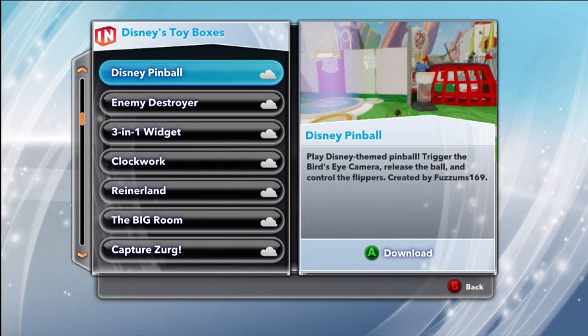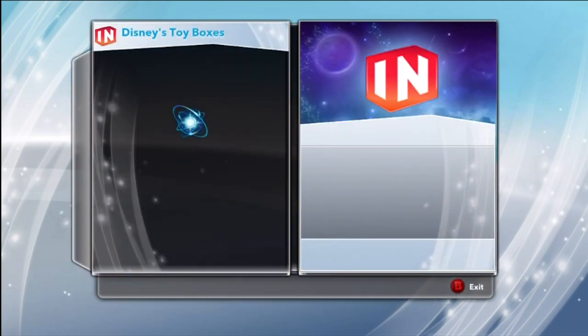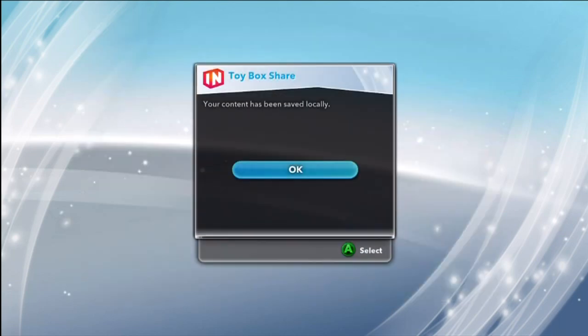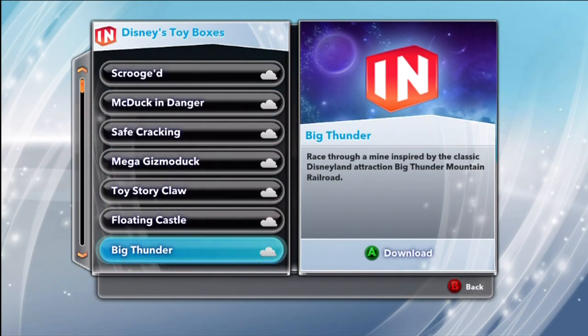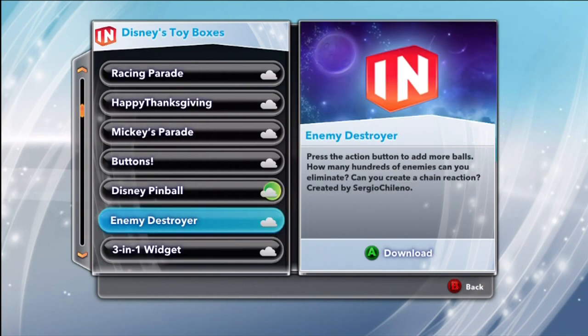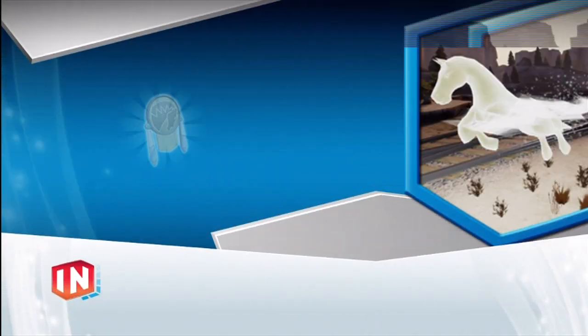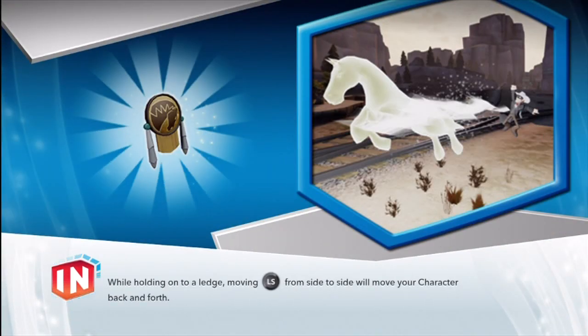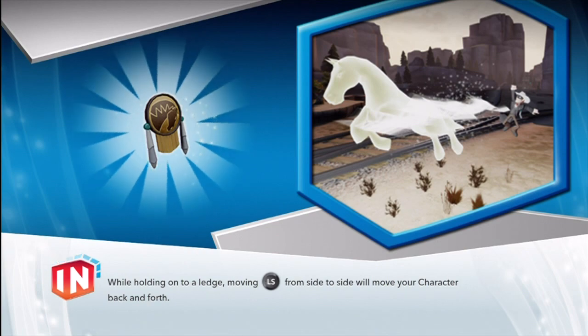I'm hinting at Toy Story, but don't tell anybody. Here we go, guys. Today we're going to be trying out Disney Pinball. I am a relatively average fan of pinball, so I wanted to really try that out. It looks really fun, and I really love that you could do something like this with the toy box mode — it's so inventive. If it really does function well, that's really incredible.